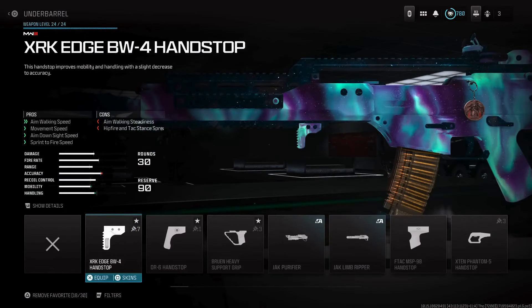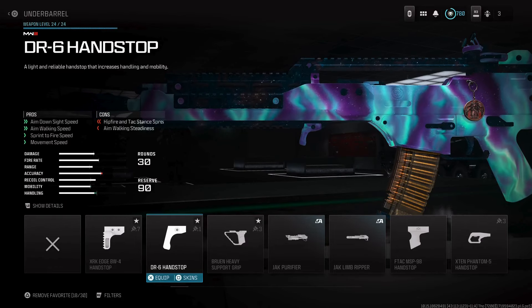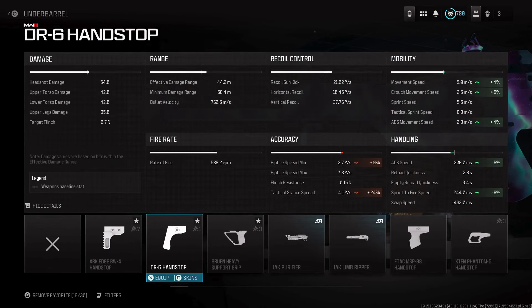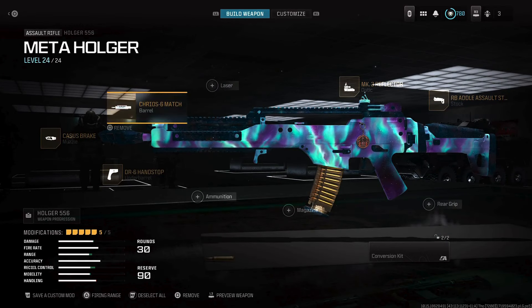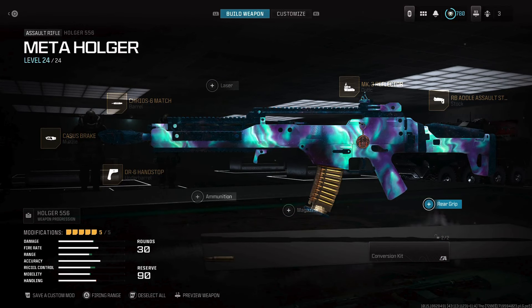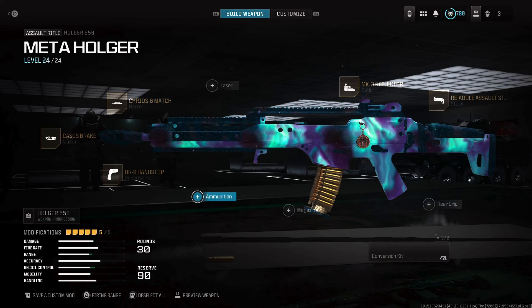Finally, I would prefer you guys to use the DR6 Hand Stock, because it's going to help a ton with mobility and handling — improving ADS speed. You can honestly remove the MK3 Reflector and substitute for another ADS mobility or handling attachment, or even swap the stock. But this is the setup I prefer.